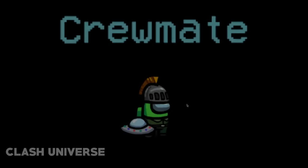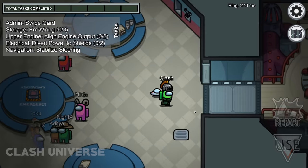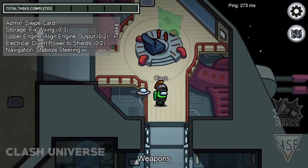Just click on the screen once to skip the loading animation and enter the game faster. You'll save a few seconds and can run away to take your position before others.